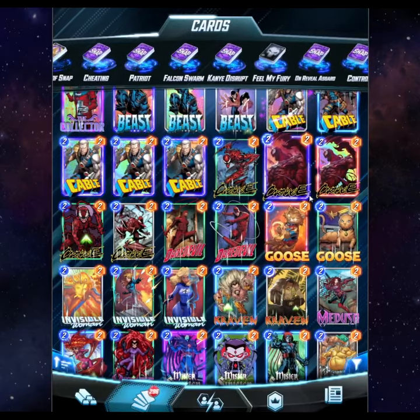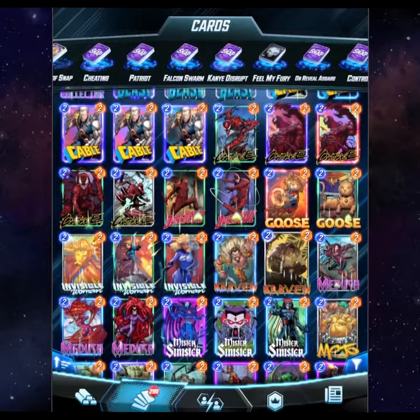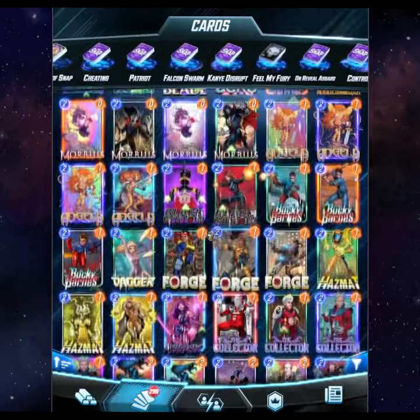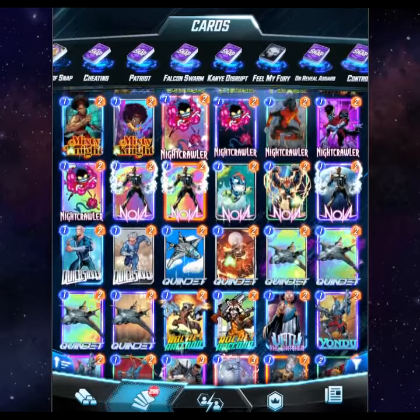Some lesser popular cards that are also good in this location are things like Collector, Devil Dinosaur, or Ronan the Accuser. You can also have some fun and do things like Yondu with Cable and Mantis to